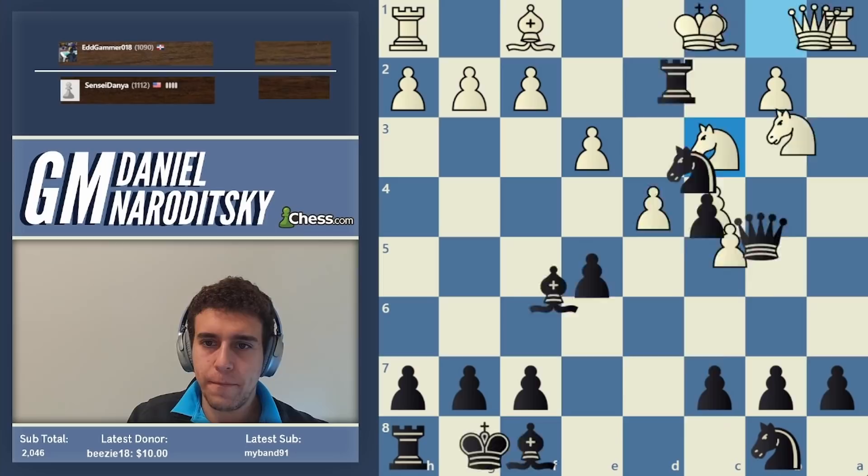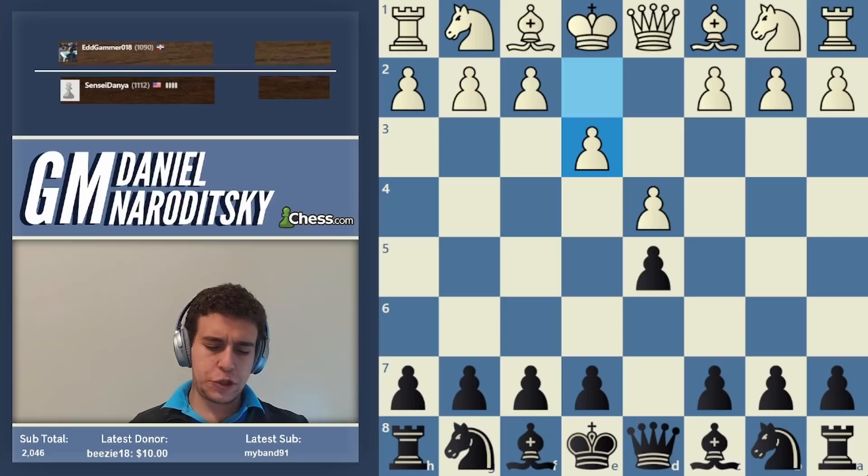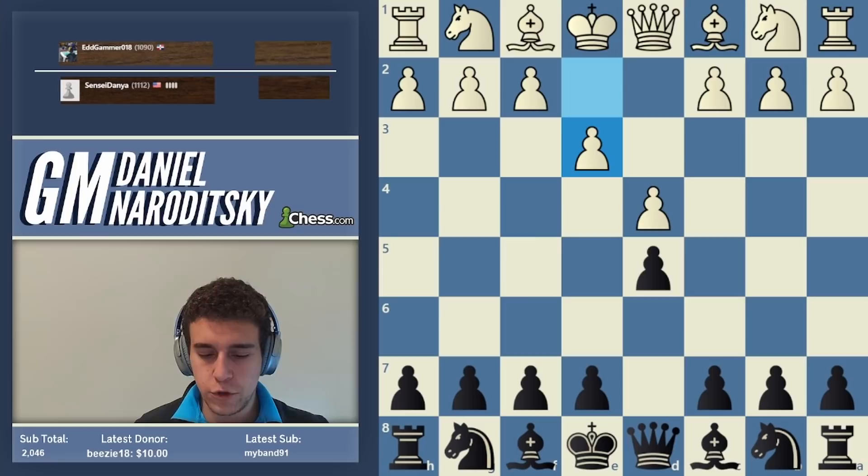Game over — a win against an 1100. A simple game but an instructive one. The Colle system is named after Edgar Colle, a Belgian chess master, 1897 to 1932 — a very strong player who died very young but introduced quite a bit of influence into opening theory.